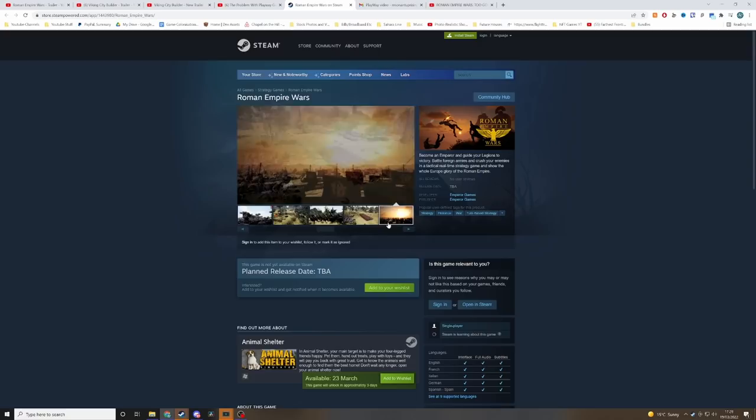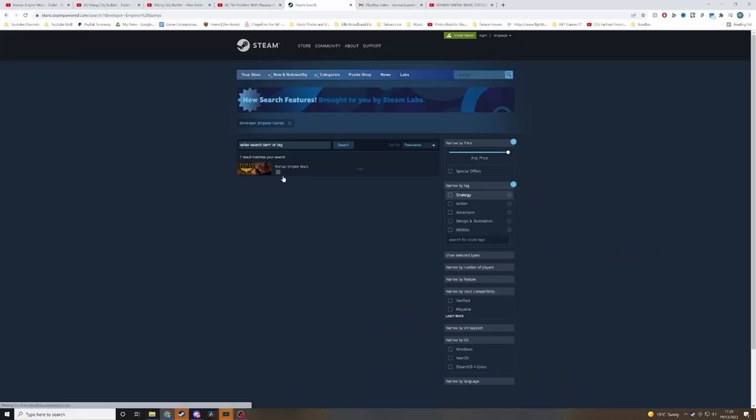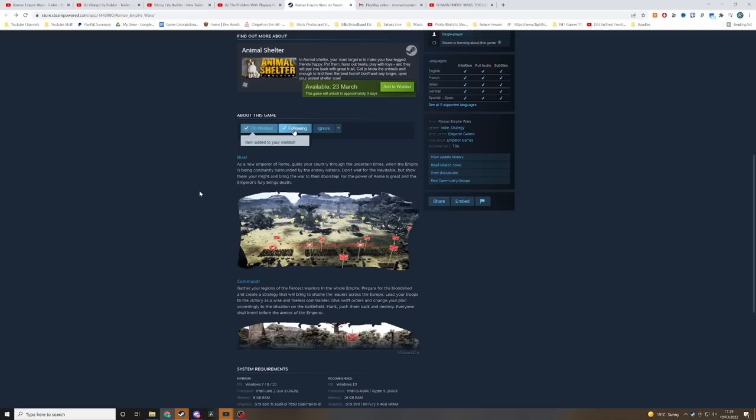Roman Empire Wars already has a Steam page showing off some of these screenshots, which grabbed the attention of many people, including me. Currently, it says the developer is Emperor Games, with the publisher also being Emperor Games. This is their only title — they've not made anything else, but this definitely does not look like a small budget thing.